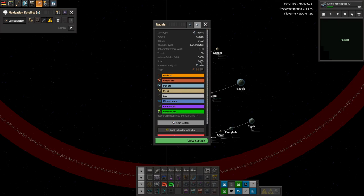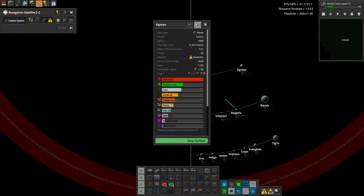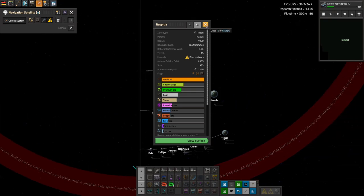Some planets have less solar the further they are from the sun. Planets also have attributes like waterless, where you'd have to bring in water. Another attribute is 'biter meteors,' associated with a resource called Vitamelange - a live resource. If you don't shoot down meteors they spring up from underground, so you just make sure to shoot them down.